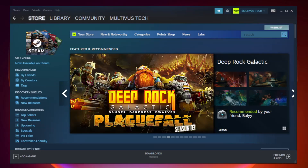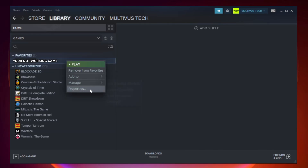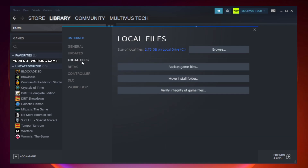Open Steam and go to the library. Right-click your not working game and click properties. Click local files. Click verify integrity of game files and wait for it to complete.